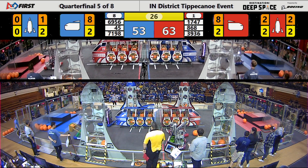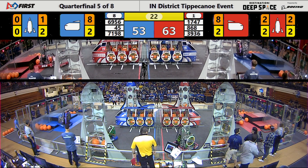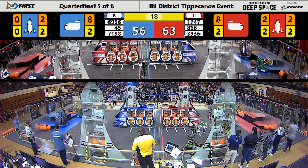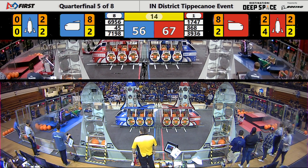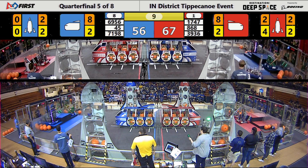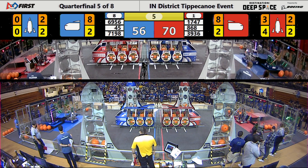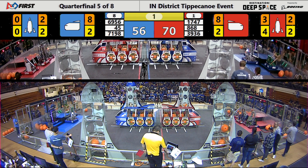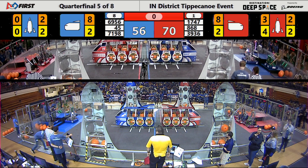45 seconds left in the match, 39-36, headed back over to the red side of the field, while Techhounds look like they're trying to line up for their climb. They've got their little wedges down, they're headed up to get that level three, while 7198 and Shamrock Botics and Fearsome Gears are both on the HAB for the Blue Alliance. Five seconds to go. 868 didn't even attempt their level three climb. All three Red robots' hearts.